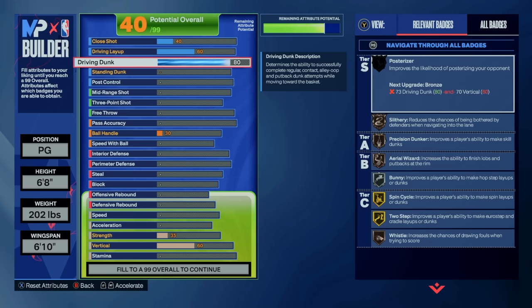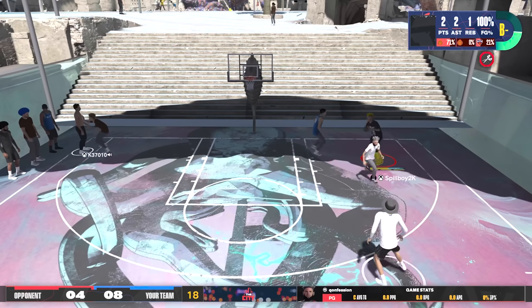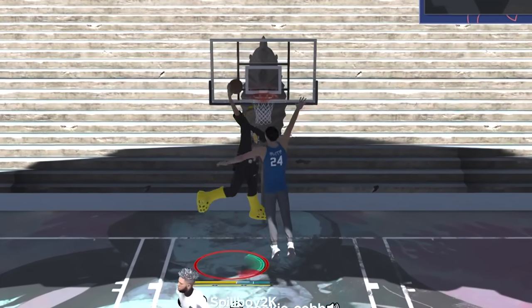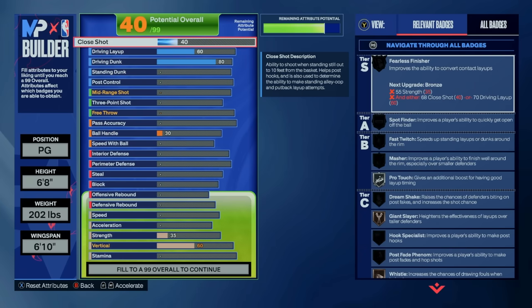I've seen a lot of people go for 75 driving dunk for the athletic one handers off 1 package, and that's definitely something to keep in mind if you're looking to switch things around on this build. But I didn't invest anything past 80 dunk, so my close shot is capped with my midrange, and layup is also capped with my ball handle, so we can't do anything else here.